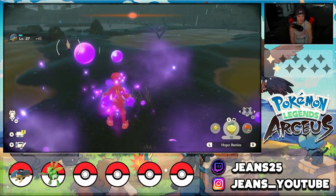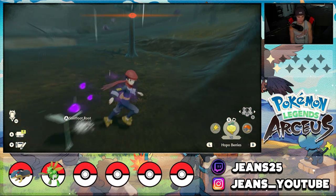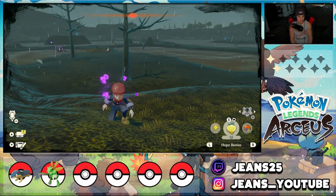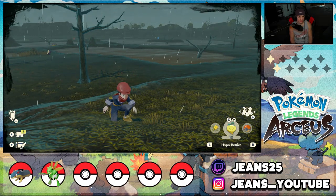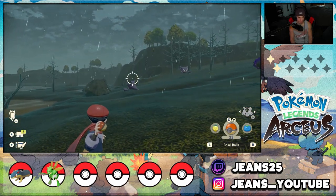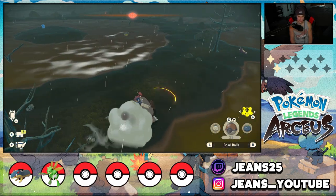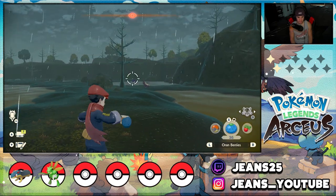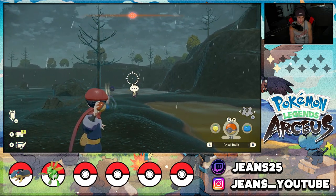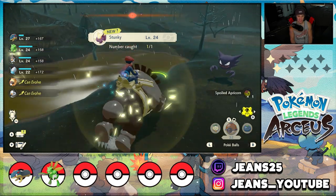Every Pokémon is attacking me. There are Haunters over there — I would love to get a Haunter. I'm poisoned — please don't tell me I die of poison. Okay, poison's gone. I see if I can catch this Haunter from the back for extra points. Every single Pokémon sees me. I have to go catch a Stunky. Can I hit it? Yes — can we catch it? So I can move on, please catch this Stunky. Yes! Awesome, we caught the Stunky — I'm out of here.